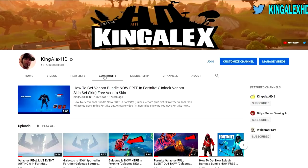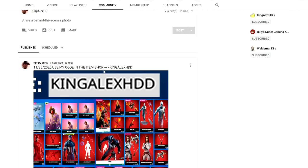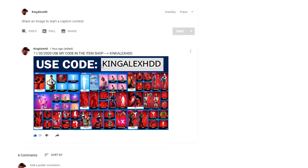Every day at around 7:05 or 7:10 p.m., you guys can come to the community and I will show you everything that is in the item shop. Once you click on it, you'll see what's in the item shop for that day.